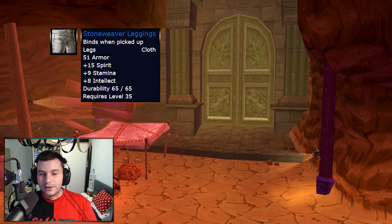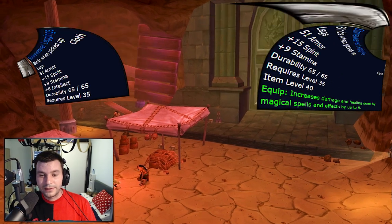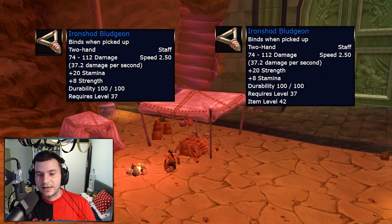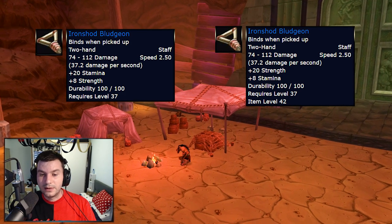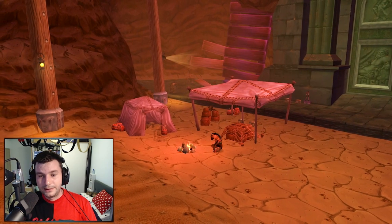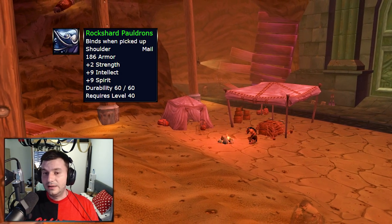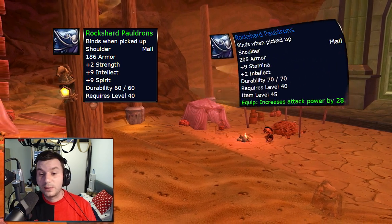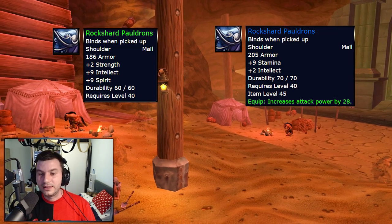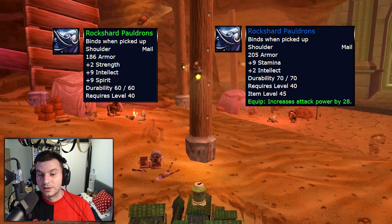Stoneweaver Leggings from Ironaya gets the Intellect removed and receives an extra 9 Spell Power. The Iron Shod Bludgeon, the staff from Ironaya — the 20 Stamina gets swapped with Strength, so now it's going to have 20 Strength instead of 20 Stamina. Rockshard Shoulders, which drop almost all the time from an elemental boss in Uldaman, go from 2 Strength, 9 Intellect, 9 Spirit to 9 Stamina, 2 Intellect, and 28 Attack Power. Pretty good shoulders for level 40 — if you're playing an Enhancement Shaman or a Hunter, I would recommend getting them.